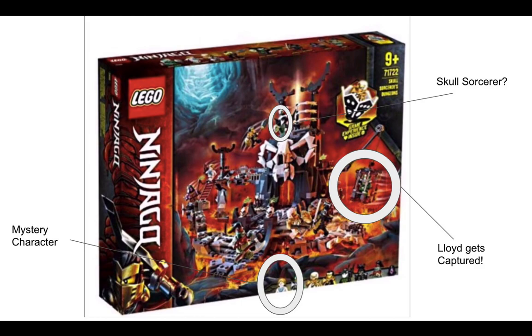Next we can see there is a mystery character with a white girl thing, and Lloyd gets captured in a cage. Of course this is a set, it's not confirmed information that Lloyd will actually get captured. Like in the Prime Empire set we saw Kai face off against Unagami, but that's not true — Kai just gets energy cubed in the Speedway Five Billion.